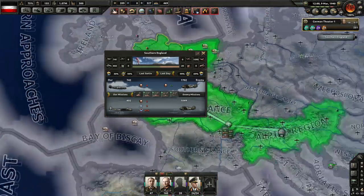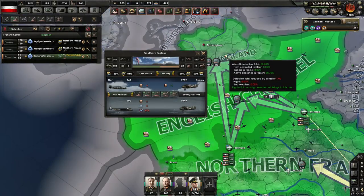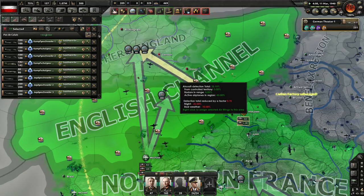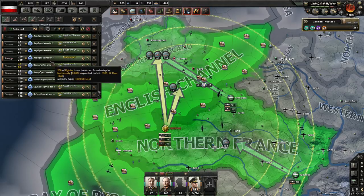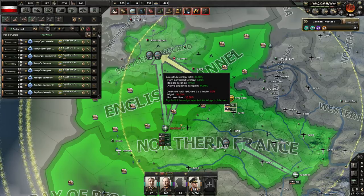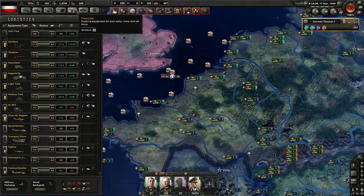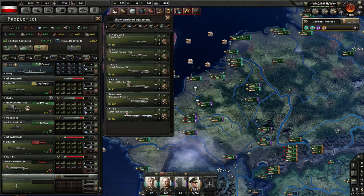We can just start strategic bombing the shit out of them — that'll be fun. Look at all those fighters! We gotta get some more fighters here. Let's try and get some — shit, where are they going? Deploying. Turn off close air support — I don't want close air support. We're a little bit over, but that's okay, because we've been serving lots of air casualties.